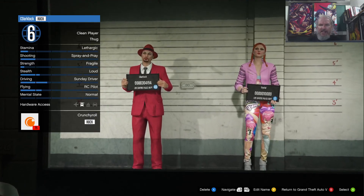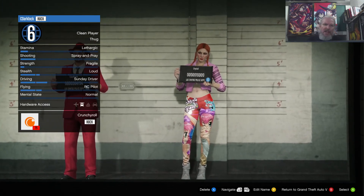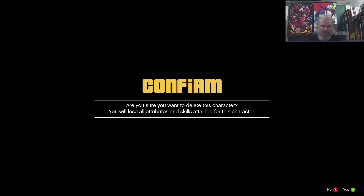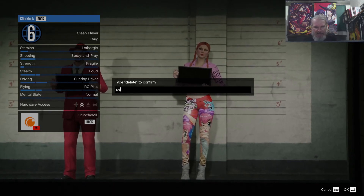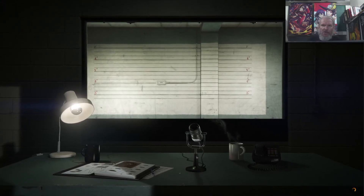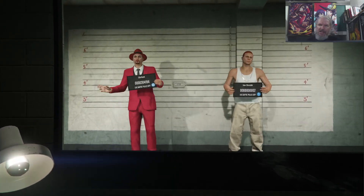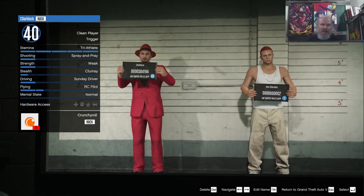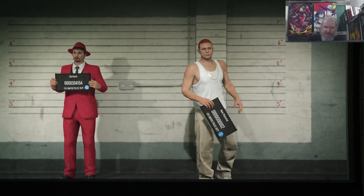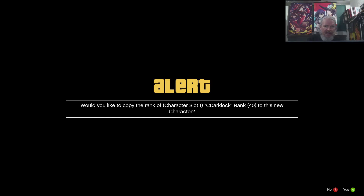Here's my main character, C Darklock — that's a rank 40 character. And over here we've got Crystal, who is just level six. What I'm going to do is delete Crystal. I have to type 'delete' to confirm. Once she's deleted, a new character will walk out, and once that new character walks out I'm going to switch over to him. There I am, level 40, and over here is this new guy — I'm going to edit that character.